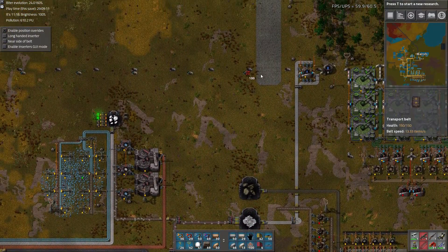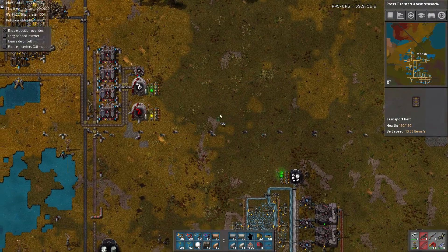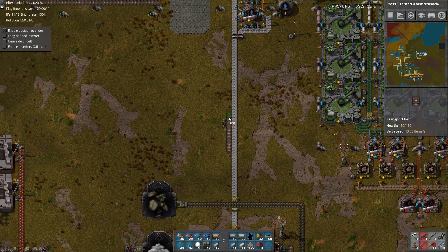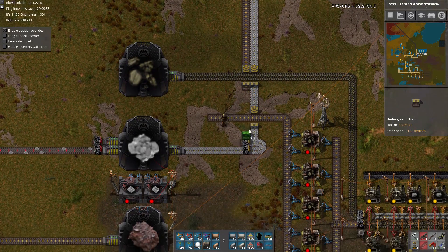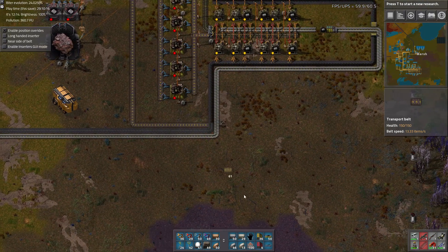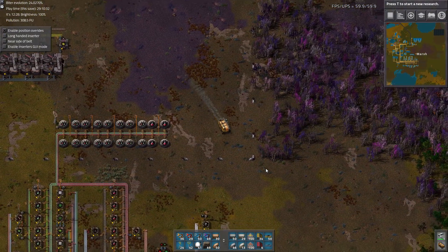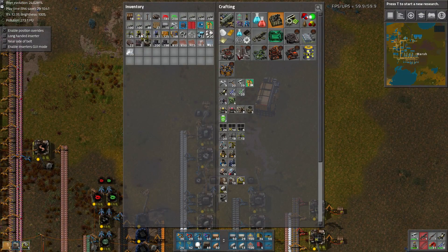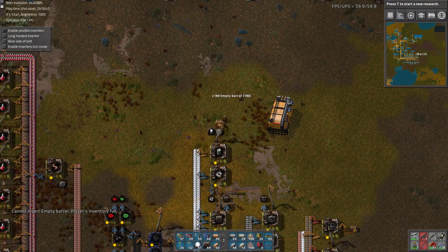Probably somewhere up here. So let's run this belt backwards to figure out the best way to do it — probably just up along this right here, then go underneath here. We need to produce more barrels than we're making because we're going to have more things we're going to need to barrel in the future. Let's make three more, and we don't need to pick them up, so we'll get rid of this chest.